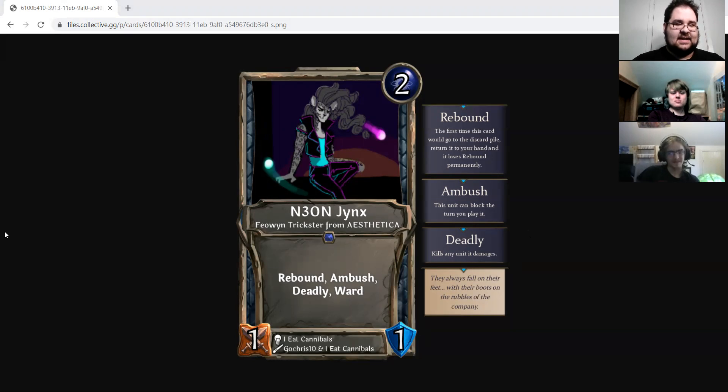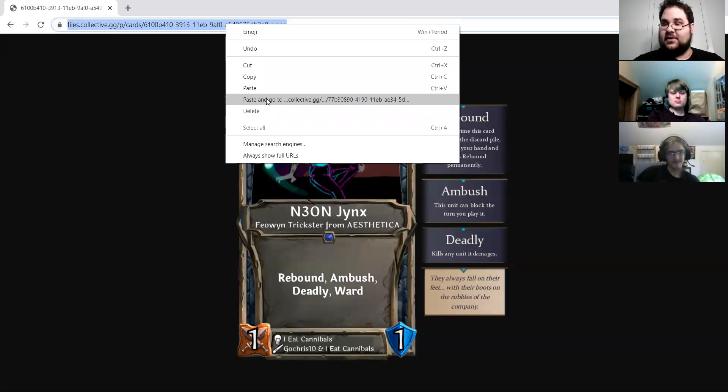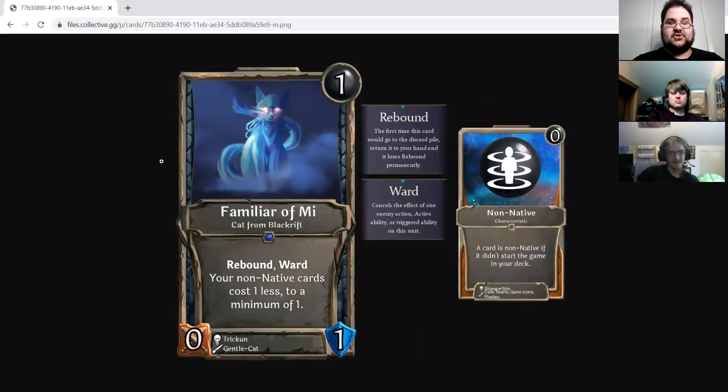I wanted to highlight some new designers this week. The first one is Trickoon with Familiar of Me, which is a one-drop neutral 0-1 cap from Black Rift with Rebound, Ward, and your non-native cards cost one less to a minimum of one. This is another take on Portal Beast Tamer, trying to give Kyungmi access to an early way to get her tokens out despite her constantly switching affinities. Empty, what do you think of this design?